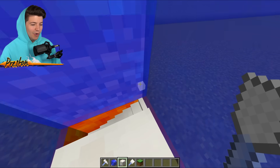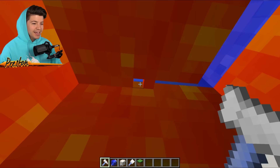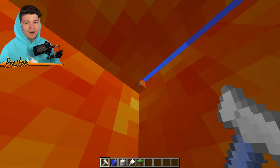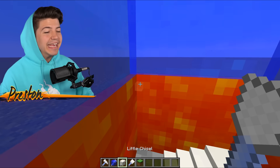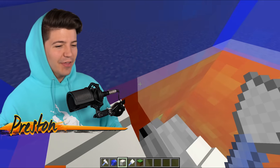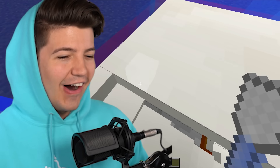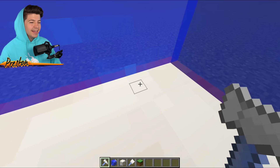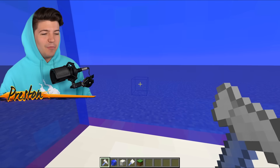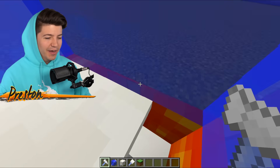Now that we've eliminated everything, we can turn this entire area up here to quartz — that looks really good. We're going to break the entire ceiling of the lava block and just replace it with quartz because I think it'll look a lot better. We are making history right here. This is it. I love that we can see through everything, but this isn't even the best part because if we wanted to, we can actually add windows.